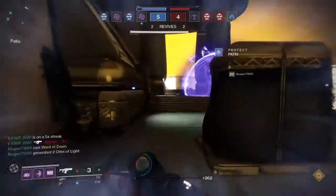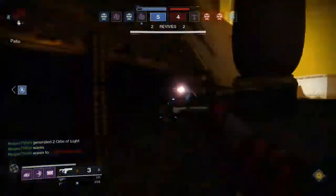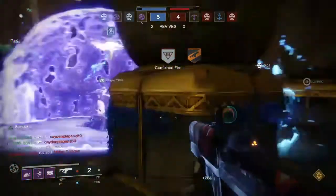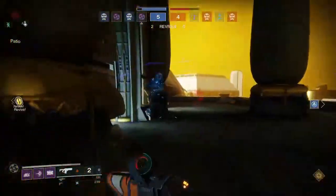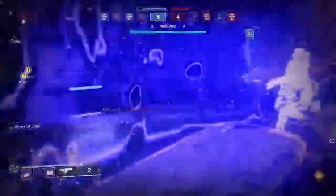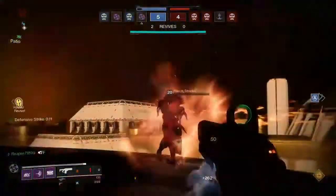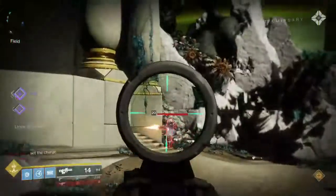Nade launchers I wouldn't really recommend. You could probably make it work, especially over on the entry side where things are a bit closer, but it's not going to be your greatest option. And then sniping could be all right in the middle lane and patio where there is a really long line of sight. But because Scout Rifles are going to be used so much over there and there's so much flinch in this game - tons of people using Mida with high caliber - sniping can be a bit of a risk. I feel like you'll be a bit more powerful if you choose a different option for your power weapon.